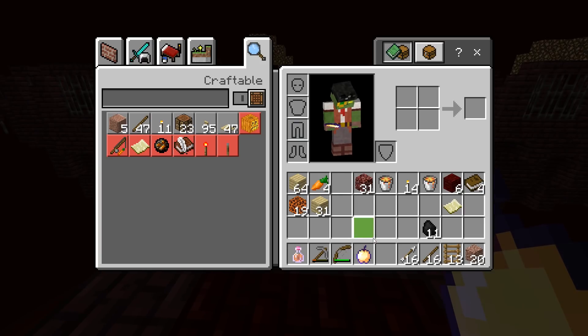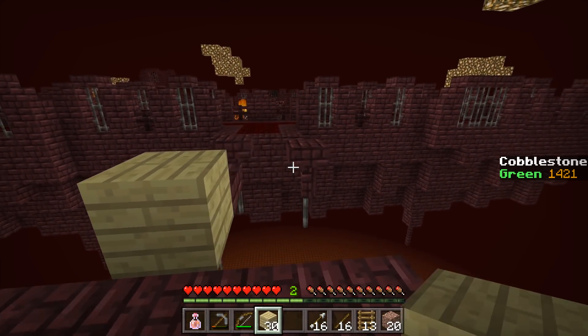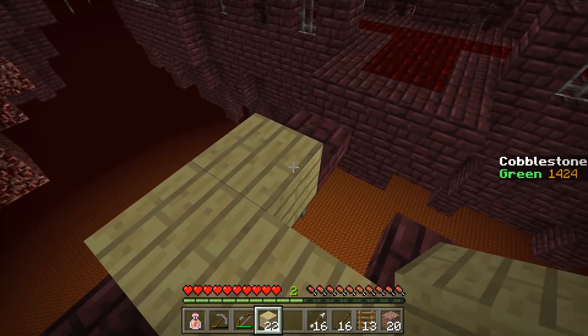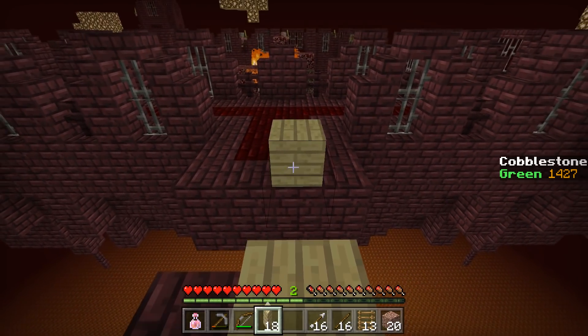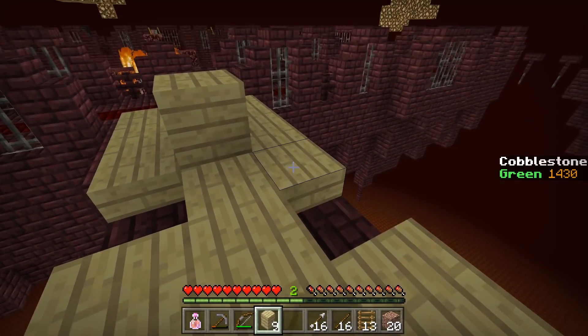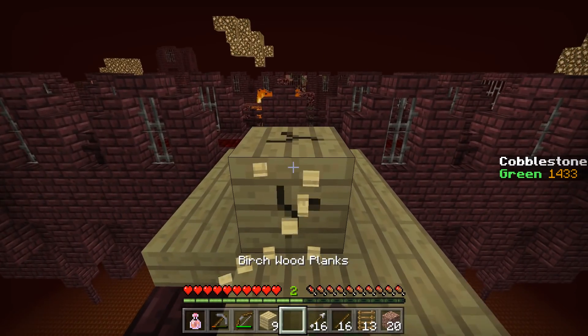Did you get the cobblestone tick over with the new item? Because I have an enchanted golden apple now. Me too. It is incredibly well-timed considering they apply fire resistance, and everything downwards is made out of lava.